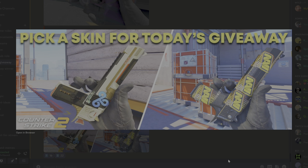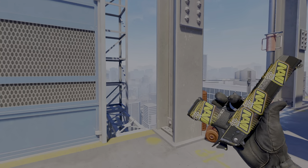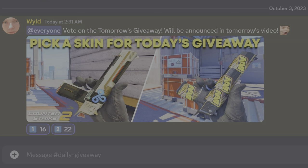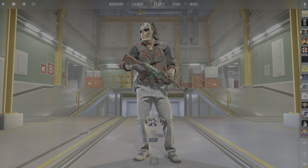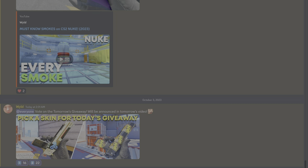Today's video's giveaway is gonna be this Desert Eagle Conspiracy, as it got 22 votes in the Discord, so make sure you guys have joined the Discord so you can vote on tomorrow's video's giveaway. And congratulations to Fimojo.